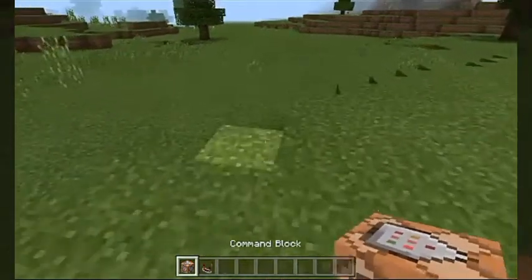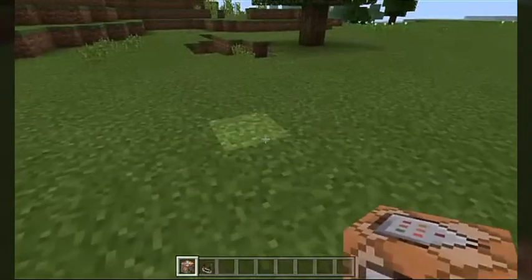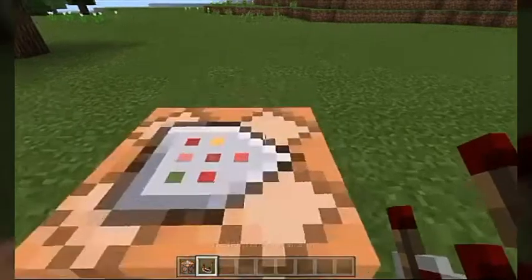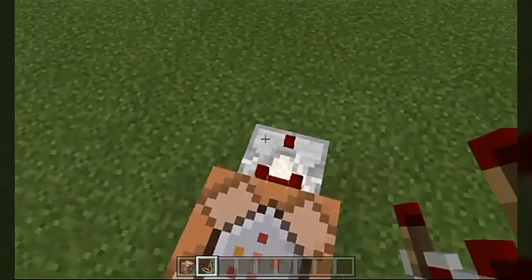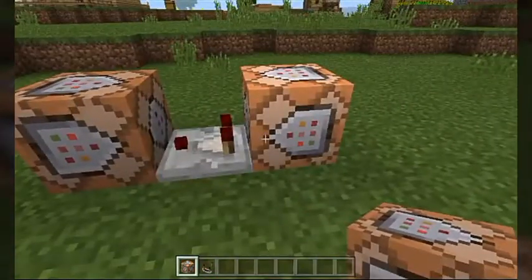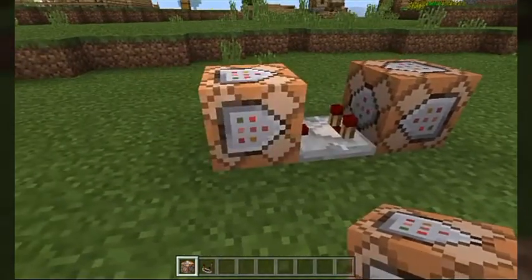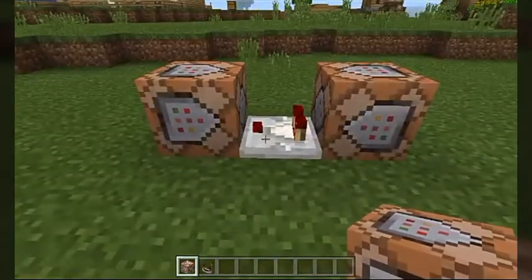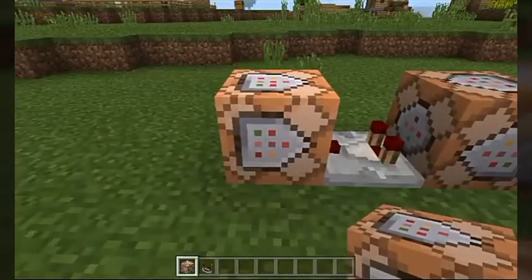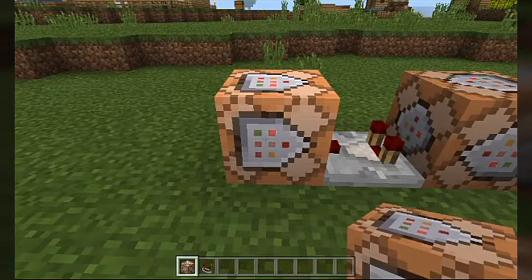This is actually very easy to set up, and I'm going to be typing the command out just as you guys are so you understand what's going on. You put a command block down, then a comparator going out from that command block, running into another command block. And that's all the setup for placing blocks that you need. It does not matter what direction the arrows are facing on the command block.